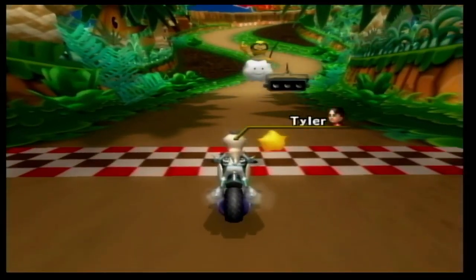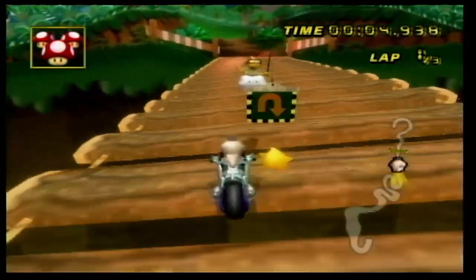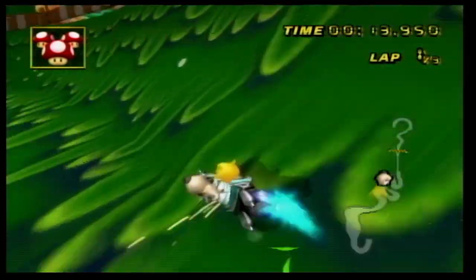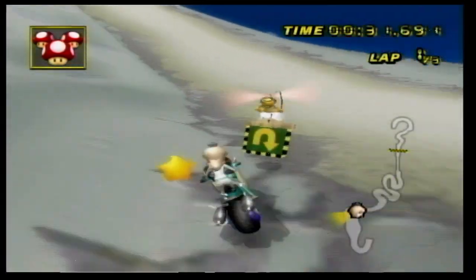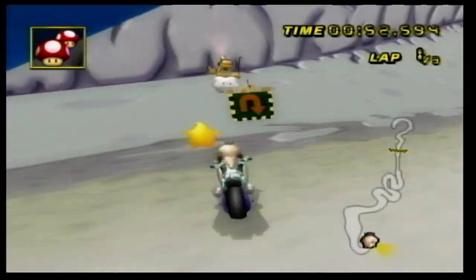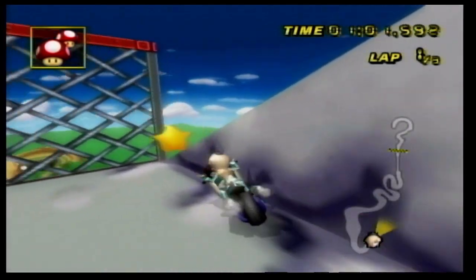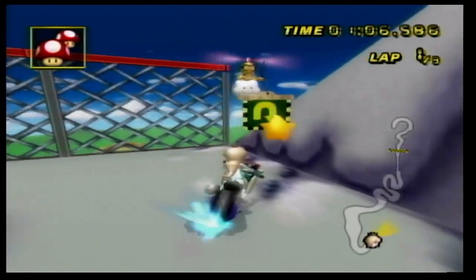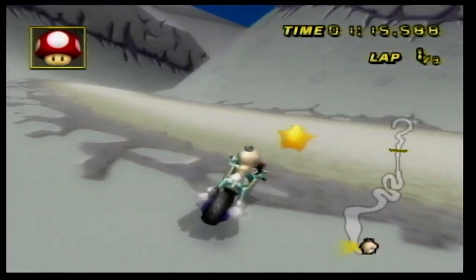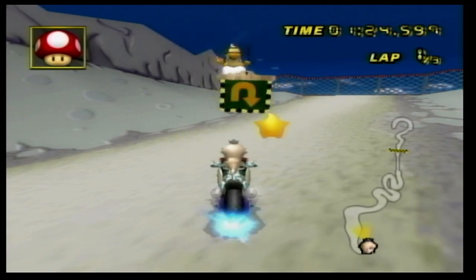We are now on GCN DK Mountain, and this one has a big old volcano. So that kind of makes it highly unlikely that we'll be able to do it backwards. But DK Jungle Parkway I didn't think we'd be able to do backwards either, so there's still a chance even though there's a big old cannon. Alright, we're going up the mountain. There's a gate here, and the cannon is on the other side. I don't think this is going to be possible — the only way would be to knock ourselves off the track and respawn over there, but it doesn't even look like we can knock ourselves off the track in the first place.